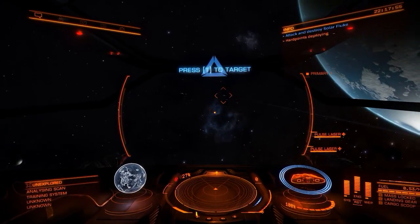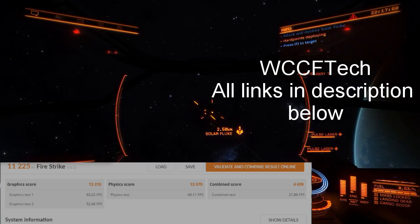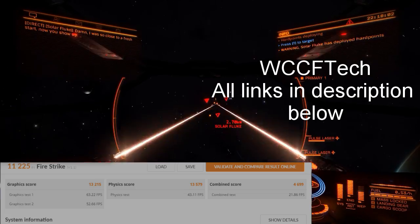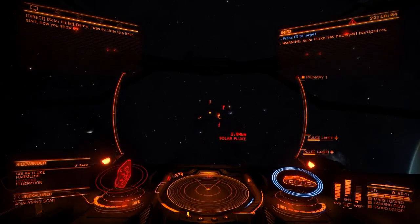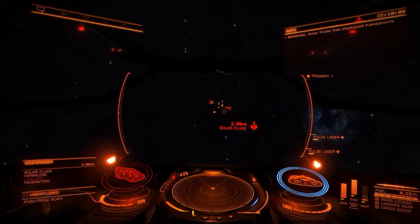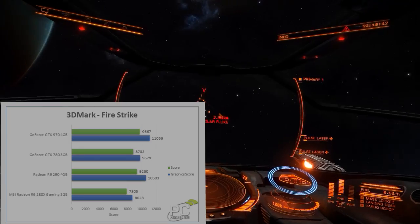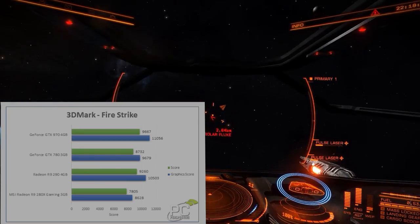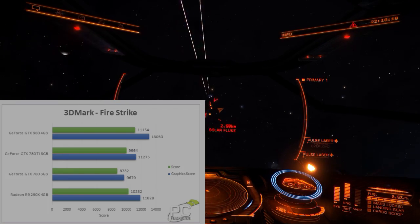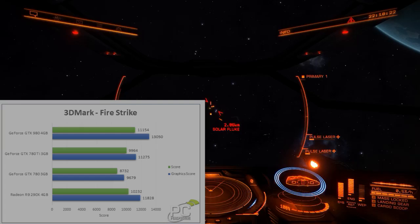So let's talk about Firestrike. The GTX 1060's leaked Firestrike benchmarks show a graphic score of 13,215 on normal Firestrike. For comparison, I have found a chart listing the GTX 970 and 980 Firestrike scores from PCPerspective.com. The GTX 970 gets a graphic score of 11,056, and the GTX 980 performs just lower than the GTX 1060 with a GPU score of 13,050.